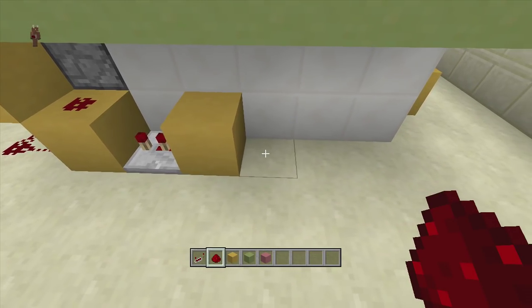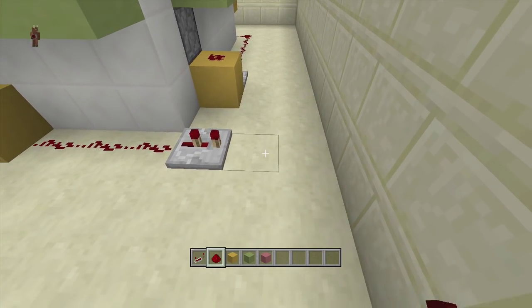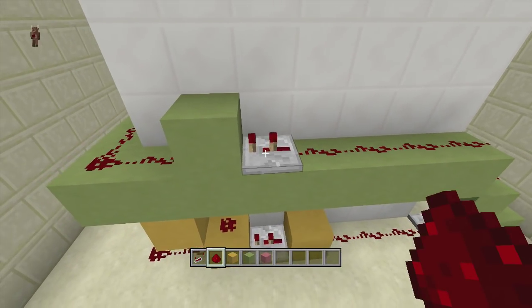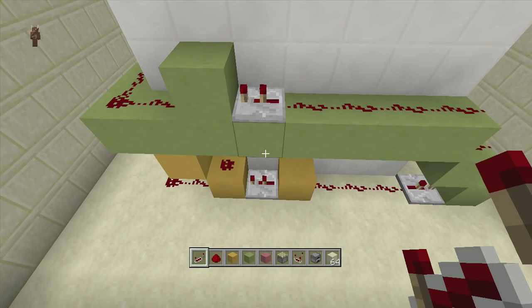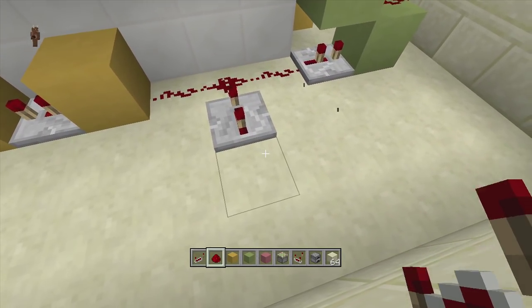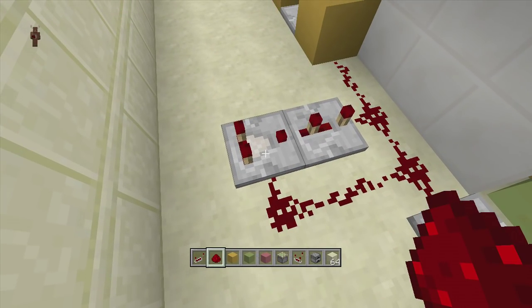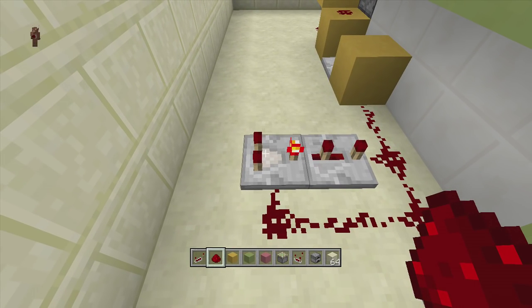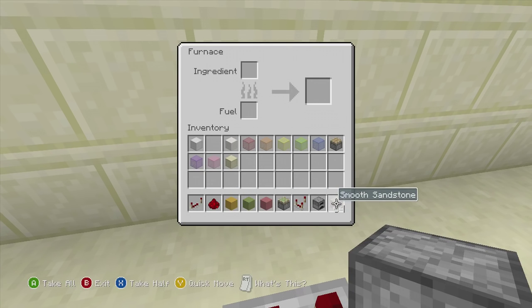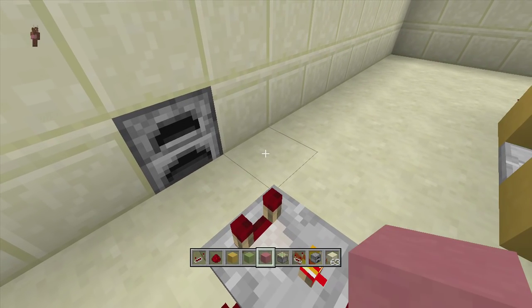Put three pieces of redstone dust, then a repeater going this way on two ticks delay, with a block in front of it and a block above it. Bring redstone dust going all the way up to the top connecting to this two-tick delay repeater. Next, put a repeater going into this redstone dust on three ticks delay with a comparator running into the back of it. Bring your redstone dust up into this comparator and set your comparator into subtraction mode. Then skip a block and put a furnace here with one item inside of it — it doesn't really matter what it is.